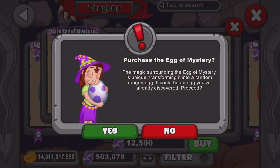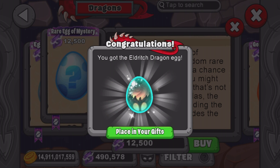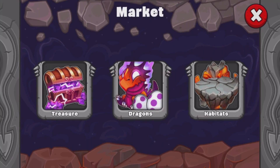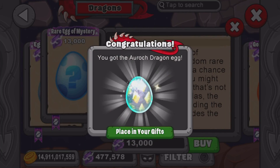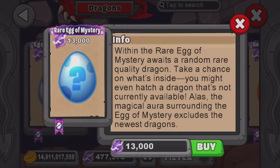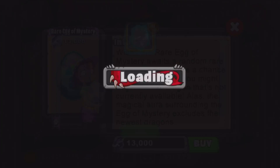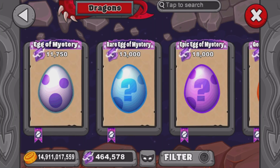We got a Halloween event dragon — one of the more recent ones, I think it came out in Halloween 2019 but I could be wrong. Got another Flurry dragon — still haven't gotten Clairvoyant. I'm going to put a pause on the special egg mysteries and switch to epics now.